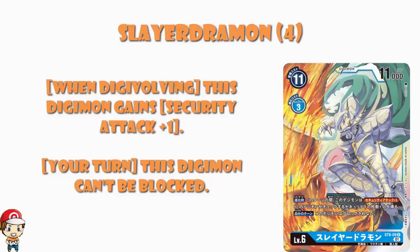And then on your turn, this Digimon cannot be blocked. Which actually makes me like the security attack plus 1 on evolution a lot more. Because generally, if I've only got security attack plus 1 when I digivolve, that makes me a little bit sad. But now I am getting essentially one turn where I'm taking out two security cards, and I cannot be blocked. Now I've only got 11,000 power — I will be taken out in the security by most level 6s and all level 7s. It's not always going to be perfect, but I like it as kind of a one-shot big deal.